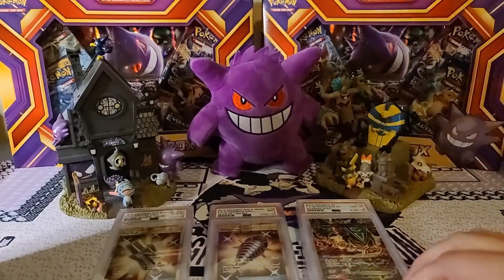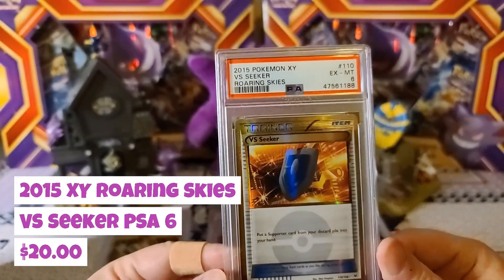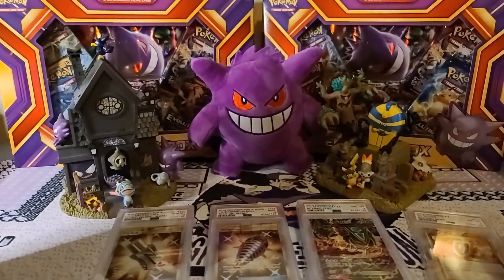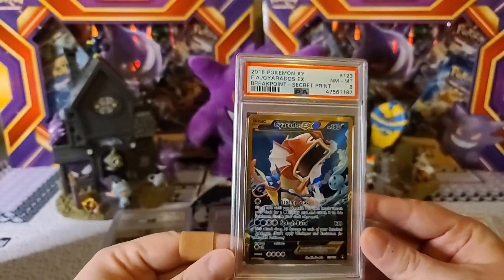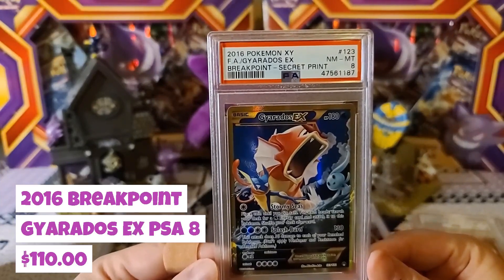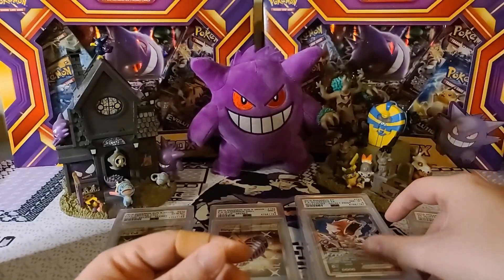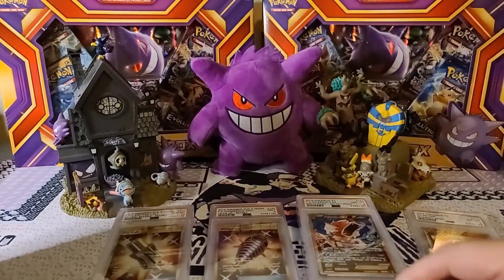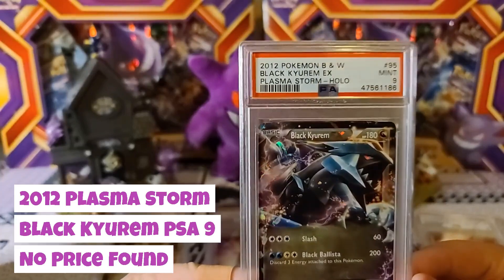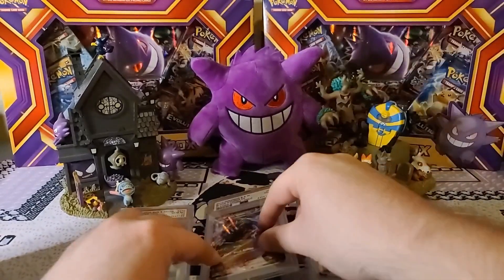Then another Roaring Skies Mega Rayquaza Near Mint Mint 8. Some of these cards were pretty much off-center to begin with, so that's expected. We got a brutal 6 here for a Reverse Seeker with Roaring Skies — I know some of these were off-center pretty bad, but I just wanted to get them graded because they're part of my collection. Then the Breakpoint secret print Gyarados Near Mint Mint 8. Then the Black and White Plasma Storm holo Black Kyurem Gem Mint 9 — really liking that one.